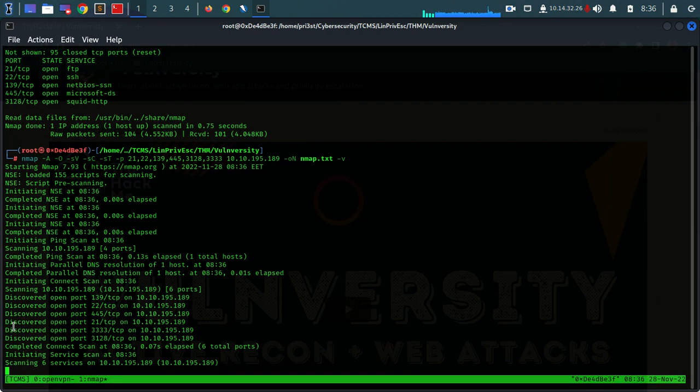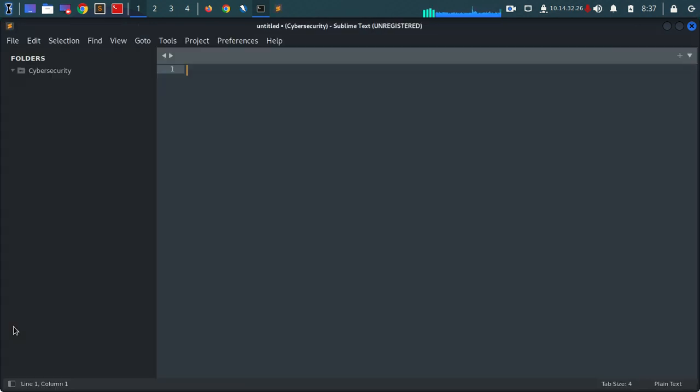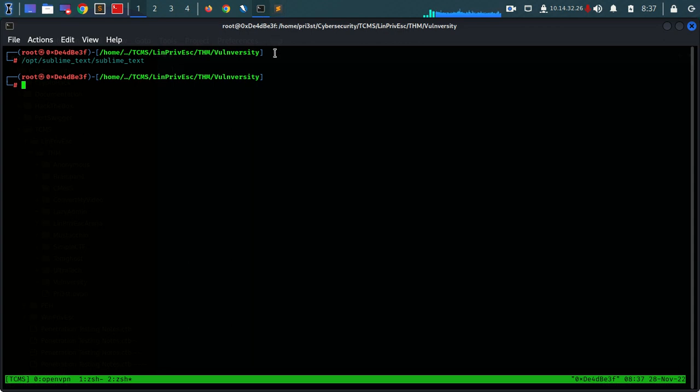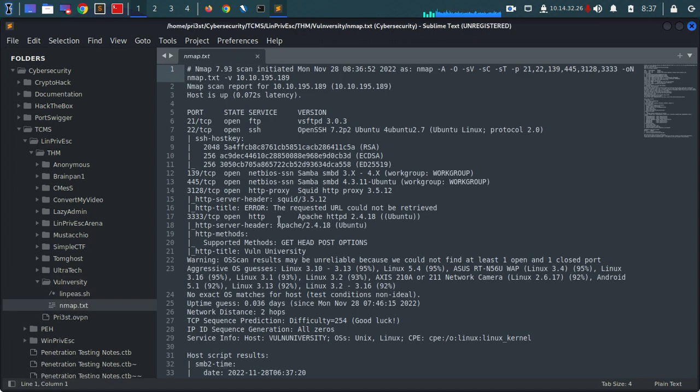So we can now launch a full scan to this machine and enumerate pretty much every port that we have found. We're going to save the output to a text file so that we can further investigate it later on. Let's open our Sublime text editor that will allow us to take a look at some interesting things. The nmap scan completed pretty fast actually.